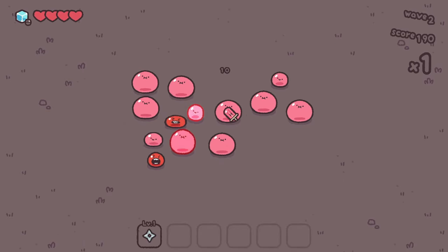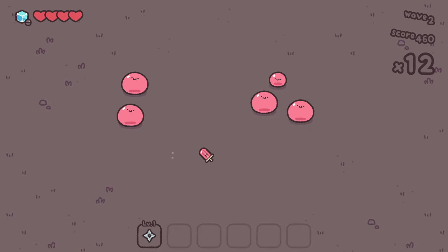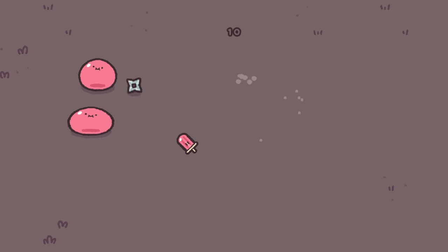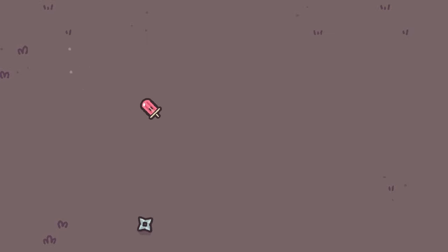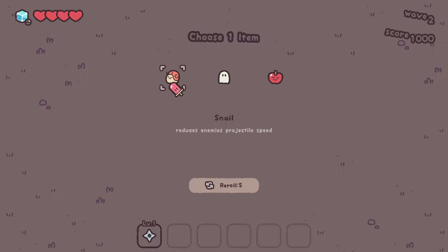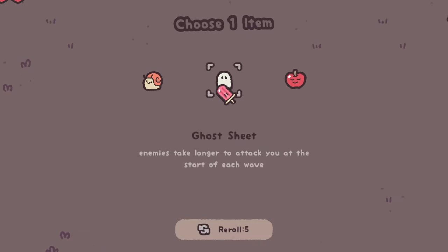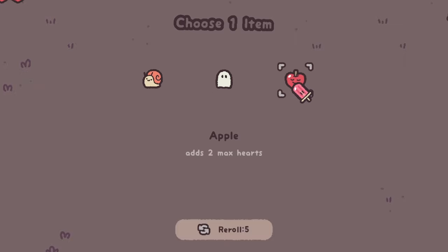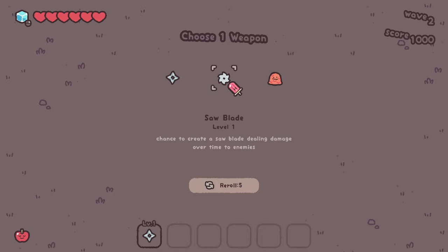So let's start with the Shuriken first of all. I got bitten and then we instantly got a heart back. That little Shuriken just bounced off that baby. One of my goals — I want to finally get level 60. That's the one thing I want to do this run. Now we can pick our first item and reduce the enemy projectile speed, enemies take longer to attack at the start of each wave, or add two max hearts.